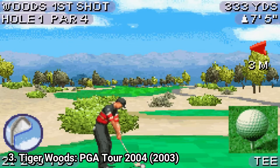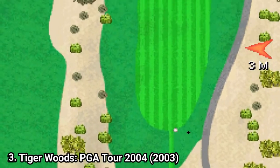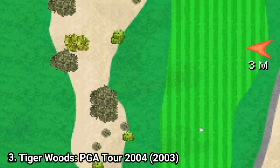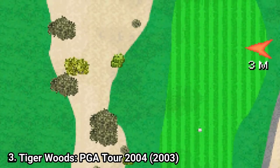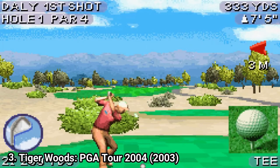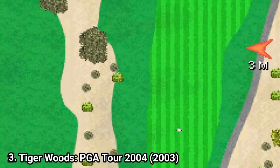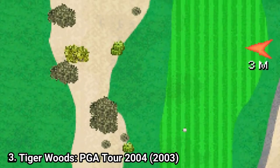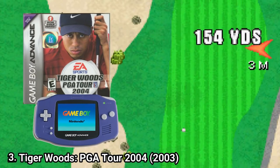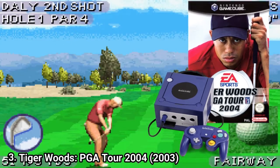Tiger Woods PGA Tour Golf 2004 changes that — it offers 5 courses. But even if it improves one part, you get only half the golfers: if the previous game had 12 golfers, here you get only 6. On the good side, the game now has a career mode. It isn't interesting nor long, but it gives more purpose to the game aside from the challenge mode. There are 12 different scenarios you have to win in the challenge mode. And it's nice that you can transfer your money earned in the GBA version to your GameCube version, if you have the game on both platforms.